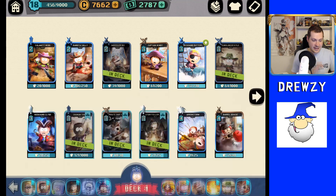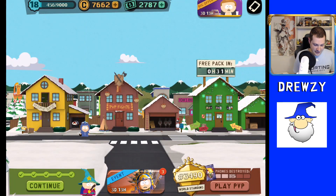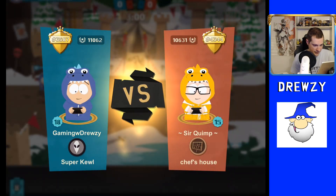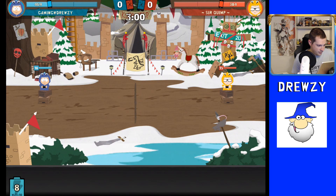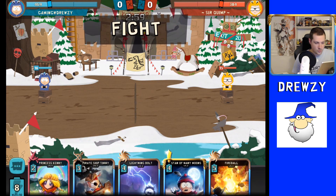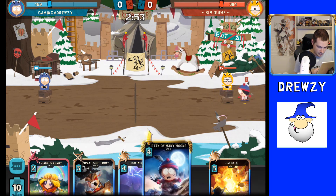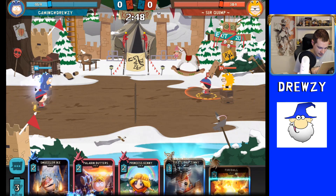We're going to go ahead and hop right in, start playing some matches with the seven event deck and see if we can pick up some wins. Match number one here against SirQuimp from Chef's House. Level 15 New Kid rolling the dinosaur costume, as I am myself. It was a solid choice — I was very excited to get that.